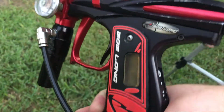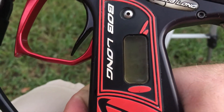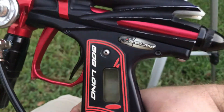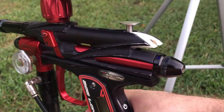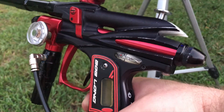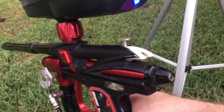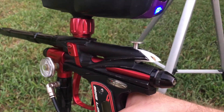It's got a newer membrane pad, so it's in good shape. This is gonna come with a 1.5 infamous board that is 10 balls per second capable, so if you just want to do semi at 10 BPS, this marker can do it. It's gonna come with an evil ASA. Let's go ahead and see her chrono and see what she's shooting.